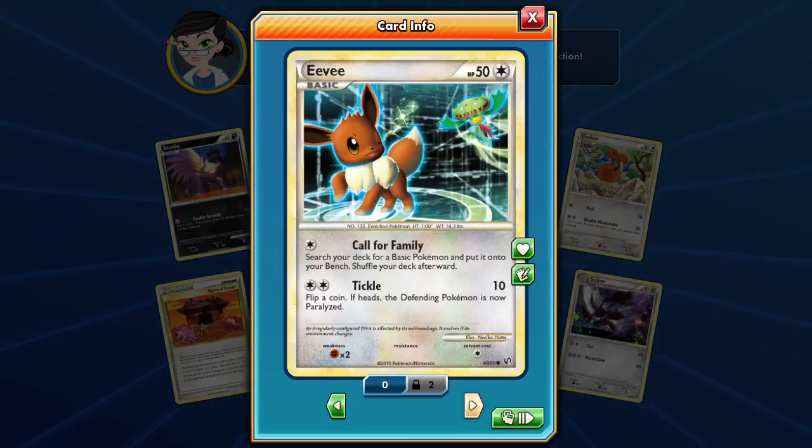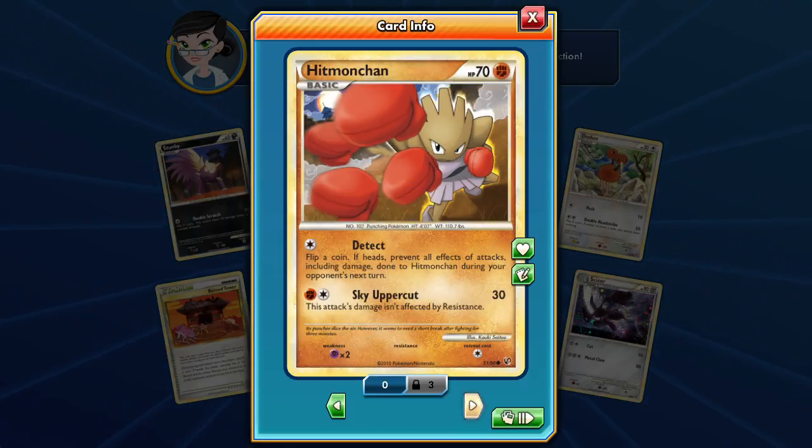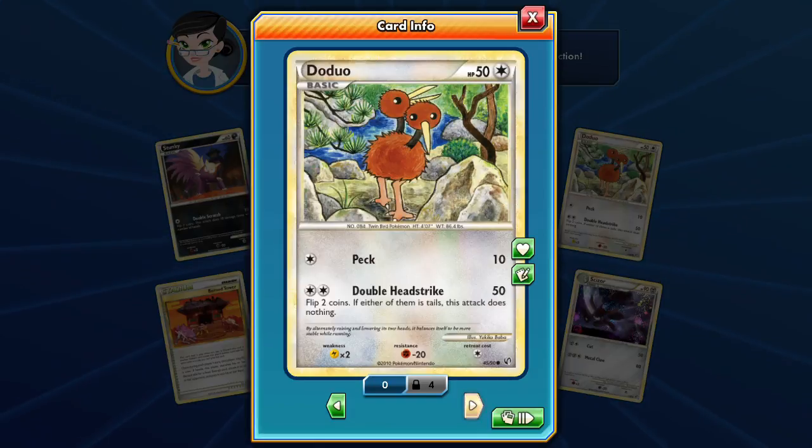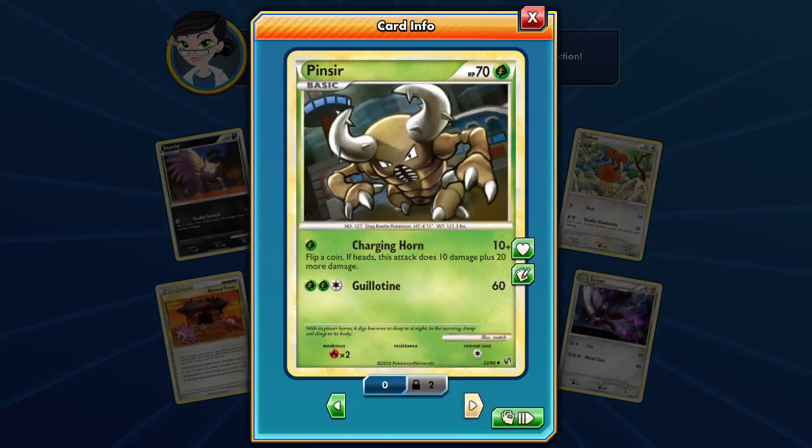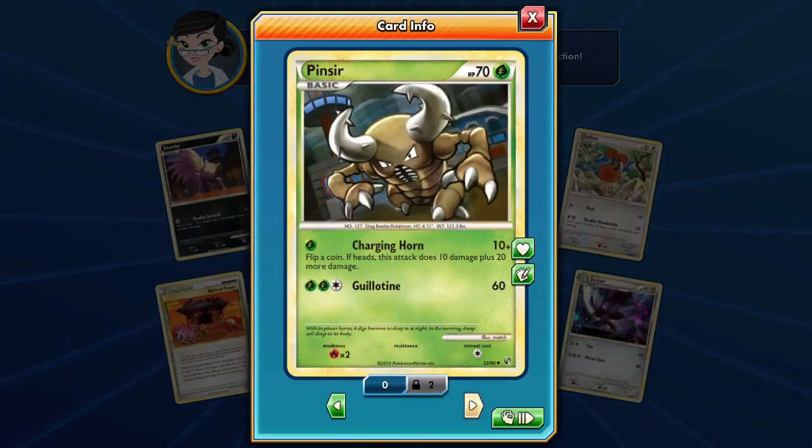Then it became two and then three — Hitmonchan with Detect and Sky Uppercut. We got a Doduo with Peck and Double Strike, a Burnt Tower stadium we've seen before, Guillotine Pincer seen that before, and Team Rocket's Trickery — draw two cards and your opponent discards a card from their hand. Strange but an interesting draw support.